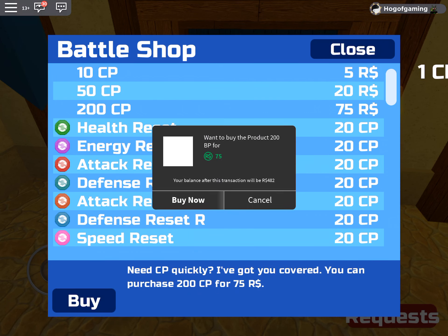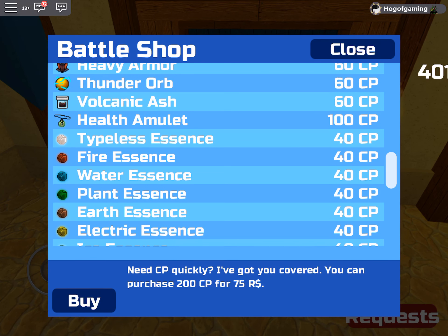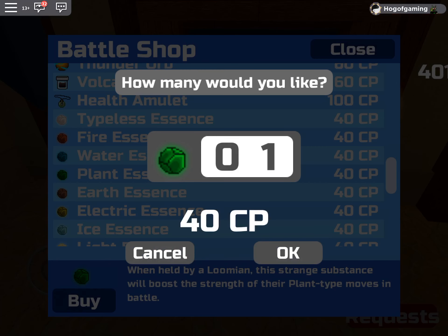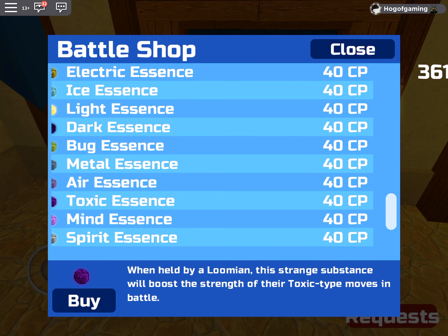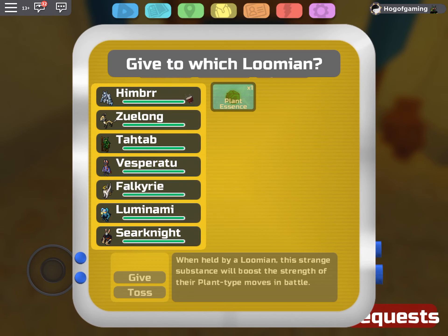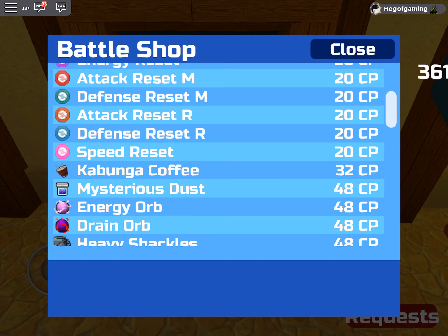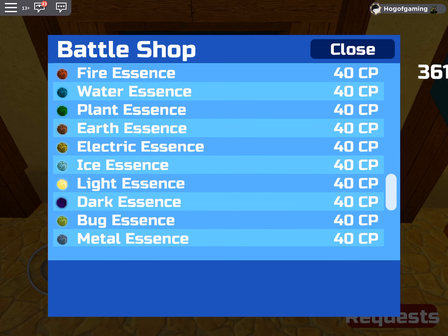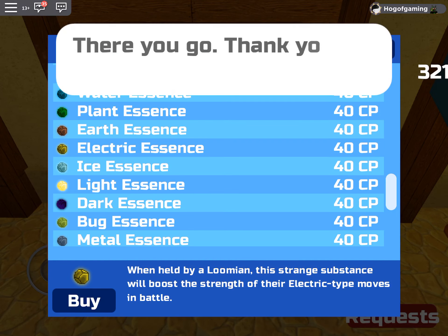I've got like no CP so I'm going to buy a couple of these. Here, money for the creators — plus 200 CP, you're welcome guys. I want to get a plant essence for Tautab — one of these, okay. Let's equip that to Tautab first. For Zoolong I think I'll get the electric essence — 'boosts the strength of electric-type moves in battle' — I'll take one of these as well.